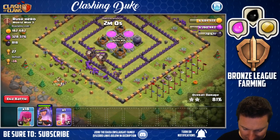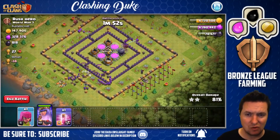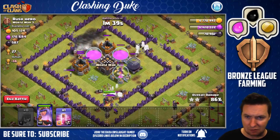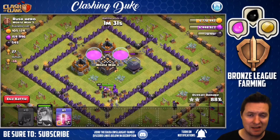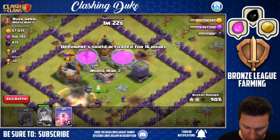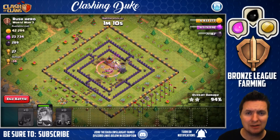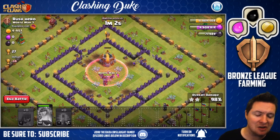We're going to go ahead and take those loons down — queen is going to help out. I don't need those archers to stay living, all I need is that queen. No defenses left on this base — we got some skeleton traps over there, but it's going to be pretty much a free-for-all now getting his loot in the center. Mr. Rush Hero thought he was slick putting the loot in the center, but he really didn't expect a Clashing Duke to come in here with his town hall 10 and smack him around. Taking his loot, taking all he's got — I'm going to swag right on top of world war three.